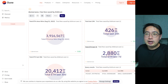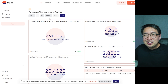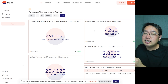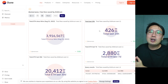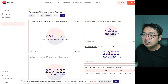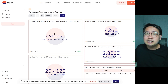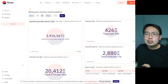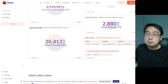They have a Dune dashboard with some impressive numbers. If you used Arbitrum instead of Ethereum, you would have saved 426 ETH across all users in the last 24 hours, almost 3,000 ETH in the last seven days, and since August 31st, 2022, almost 4 million ETH saved. People are doing more transactions on Arbitrum than on Ethereum precisely because it's cheaper.